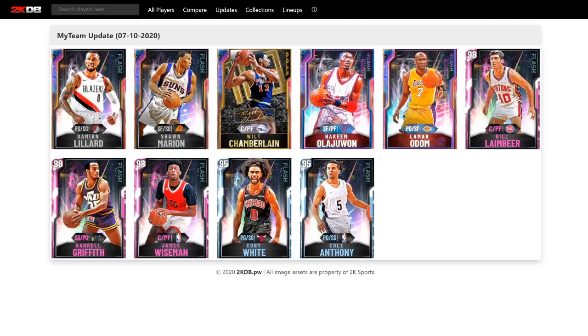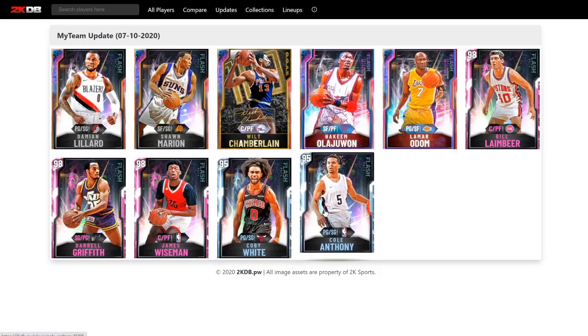What is going on guys, DBG here, and in this video we are going to be going over the stats of all of the new cards that are out today in NBA 2K20 MyTeam. So these cards will probably be out in an hour or two hours from now — maybe 19 minutes from now. I think that some of these cards are good, some are not great, and we're going to go over them right now. We're going to start off with Cole Anthony.